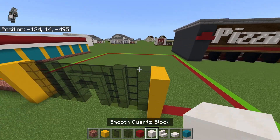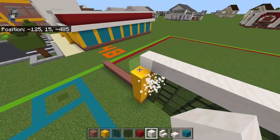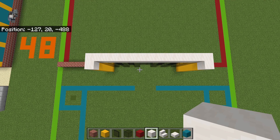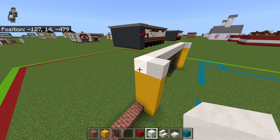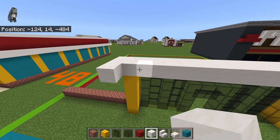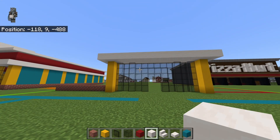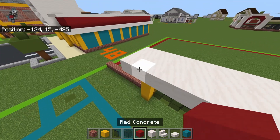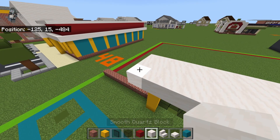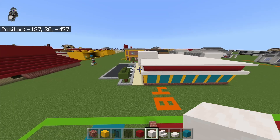On top of the black stained glass row and also the yellow concrete, place smooth quartz blocks. You're kind of going to make like a really stretched-out table shape if you look at it from overhead. Bring it out on each side by one — off the left, off the right, and off the front. When you bring it off the front, it'll be two off the black glass area and just one off the yellow concrete, and you're essentially going to create a rectangle.